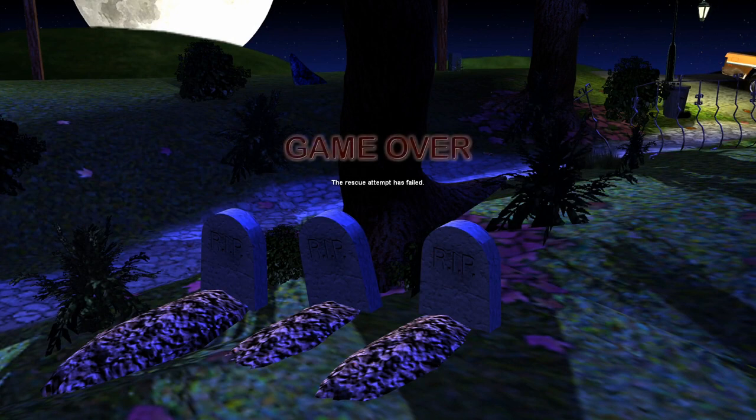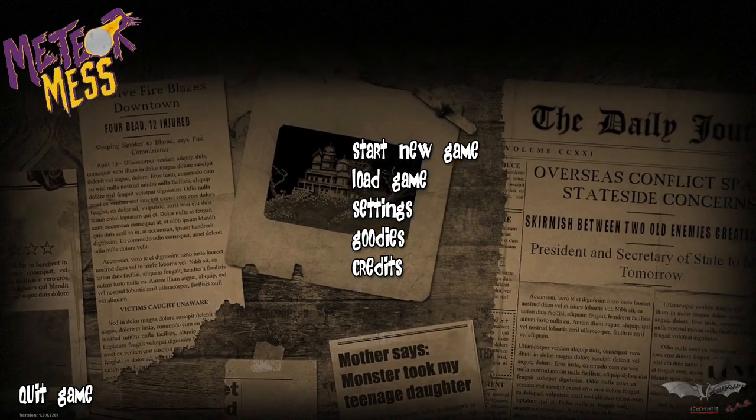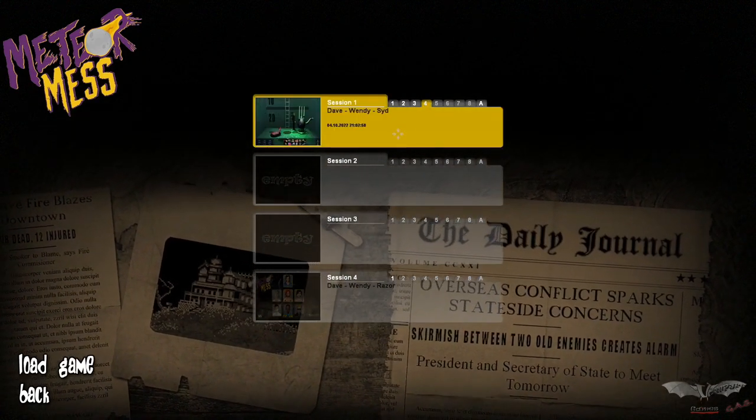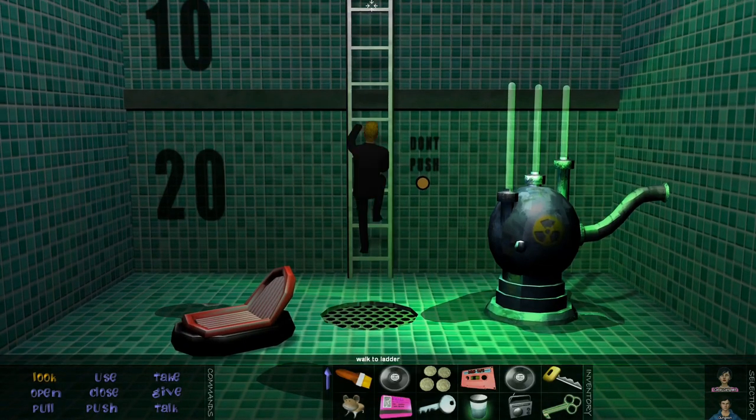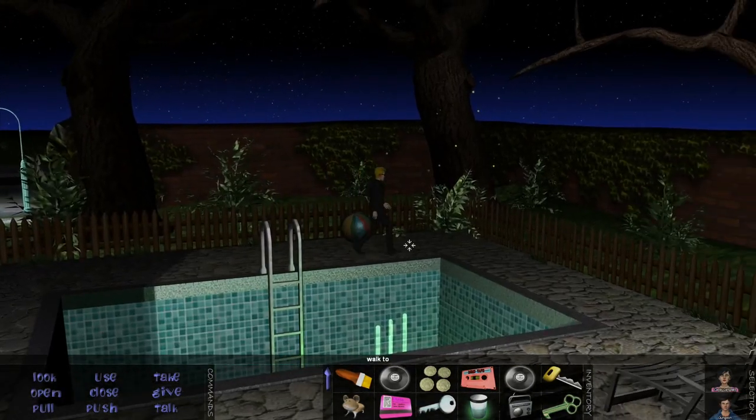There you go — ending number one, the dark ending. We could do better. All the graves — all the kids have died, the rescue attempt has failed. Dr. Fred, still under the evil meteor's influence, is destined to take over the world and a small part of the galaxy. Hope you like purple. My question is — how does Dr. Fred survive the nuclear blast? Killed us. Maybe the lab part is secure — that's his whole family dead. All right, let's get out of here.